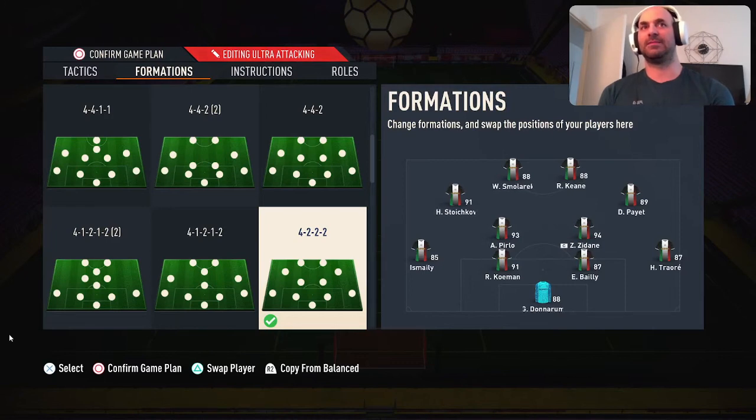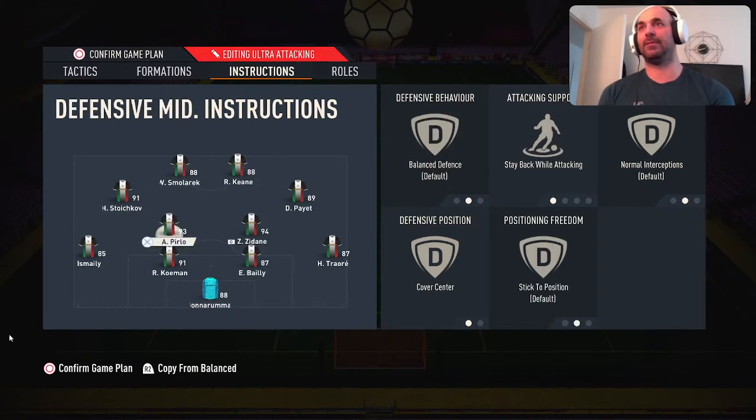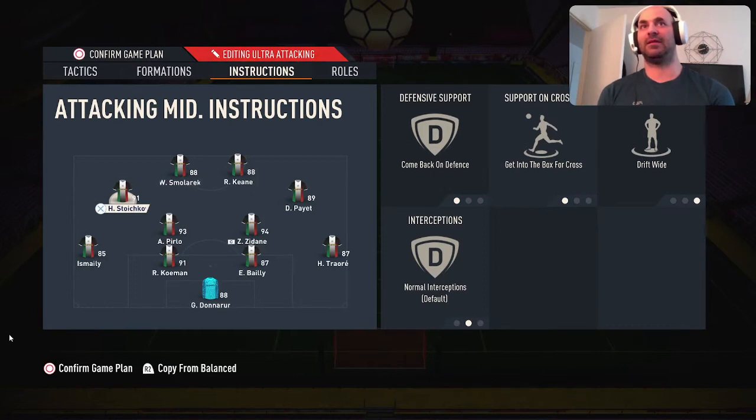Zidane is more of my offensive one — believe it or not, Pilo plays more of a defensive version here, but he also helps get the ball up. Zidane does more of the offensive work. Mali and Traurie are my left backs. Smolik is on stay central and get behind, with balance support. Keen is up front — he's my main scorer, so he's on stay central, get behind, but stay forward. Both my CAMs are on come back on defense, get into the box, and I added drift wide.